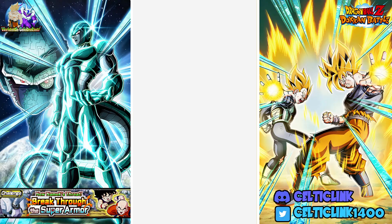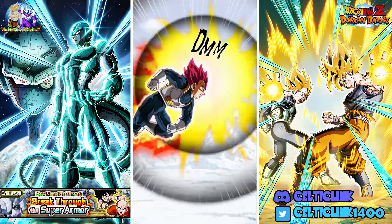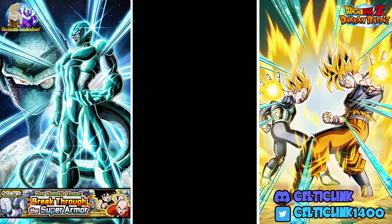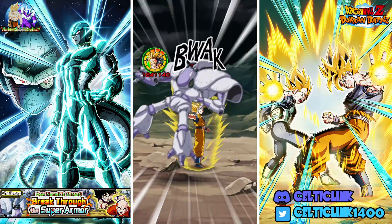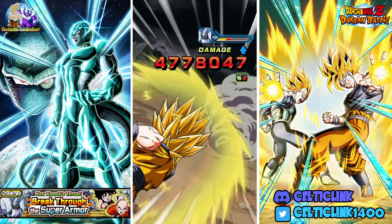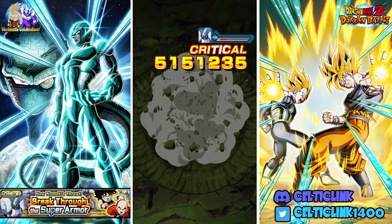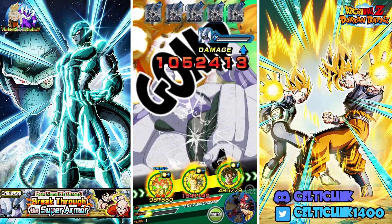The breakthrough event is where you want to focus on using units in effective categories and units that can either additional or AOE super. That's why we brought the gods — as long as we can get their 20 ki, they can deal a couple extra additionals. Basically every other unit we have can do the same. We do have one AOE unit with the Majin Vegeta. This year's effective category is movie heroes or movie bosses, so most of the units we brought are movie boss characters.